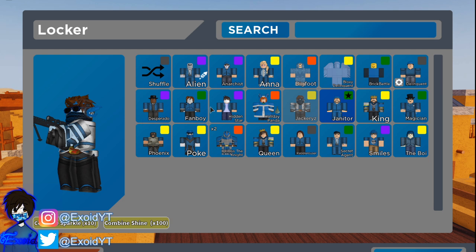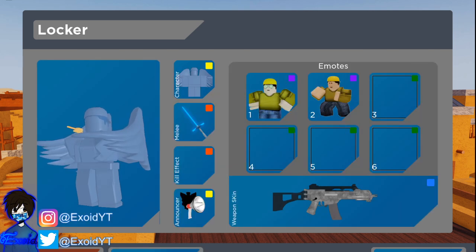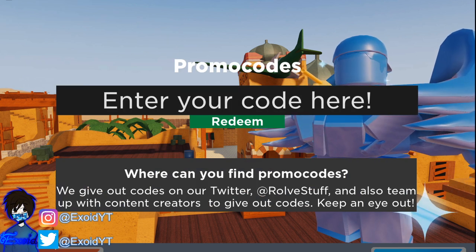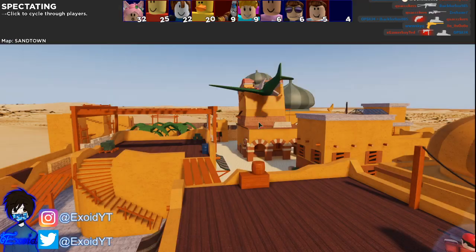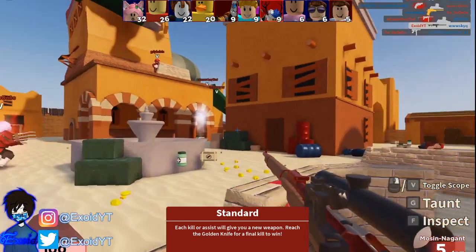This is the Jackery skin right here, which is the newest code so far that is at least working. Now the newest code is 'bloxy delinquent,' which is a super cool skin. If you guys are wondering how to get the skin — this skin was also from a code, and if you guys missed it, the only reason you missed it was because you guys are not subscribed.